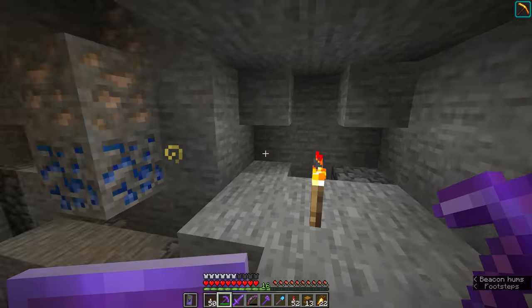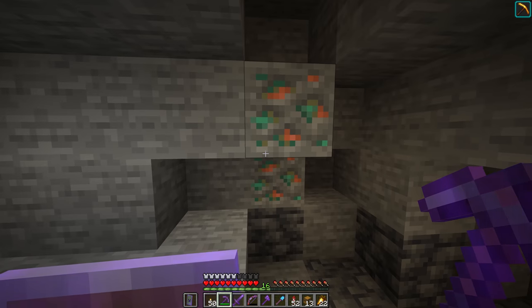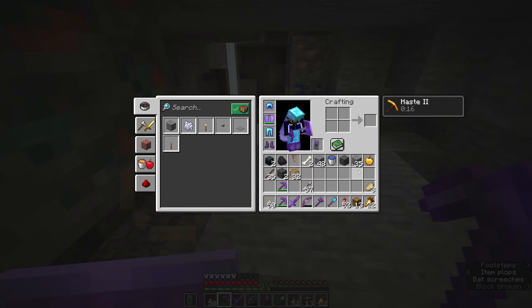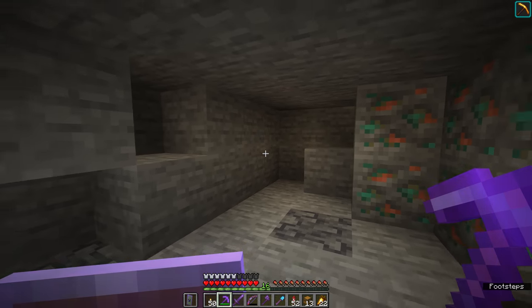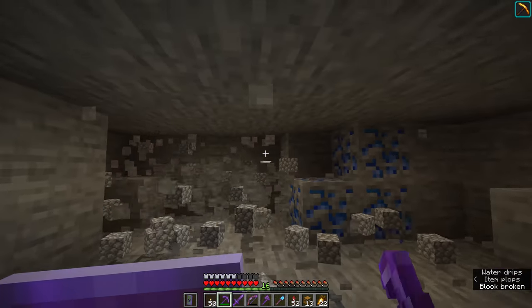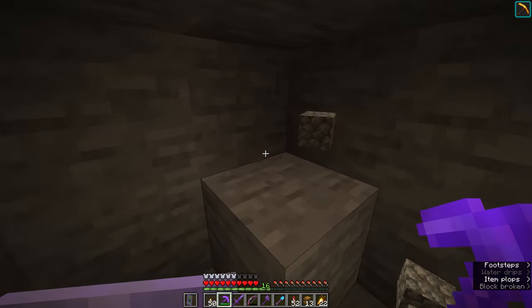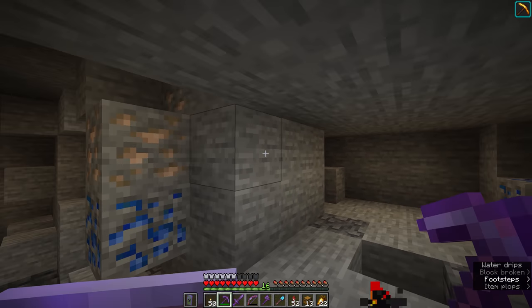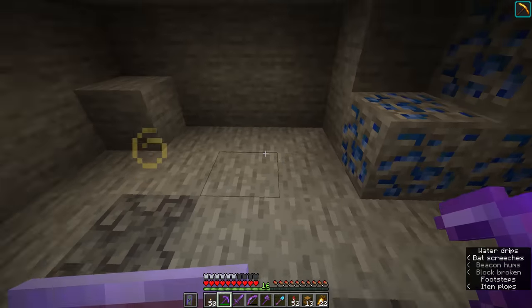You might think that's fairly insignificant, but the thing with cobblestone is you need it for crafting redstone components — like pistons, observers, dispensers, all of that kind of stuff. Those cannot be crafted with cobbled deepslate. We need to get hold of some cobblestone, and that's the reason we ended up building a cobblestone generator in a previous episode. But this is probably the fastest way we can mine cobblestone naturally, so I'm going to be using both pickaxes to acquire building material and redstone component crafting material as we dig out this area.